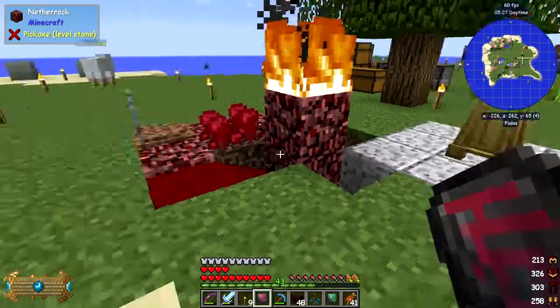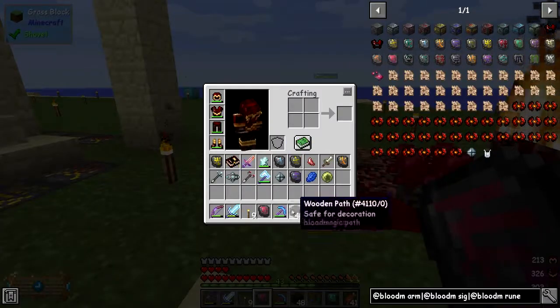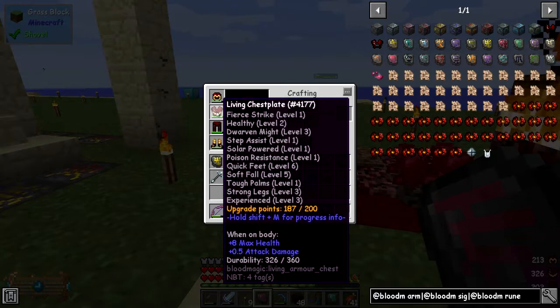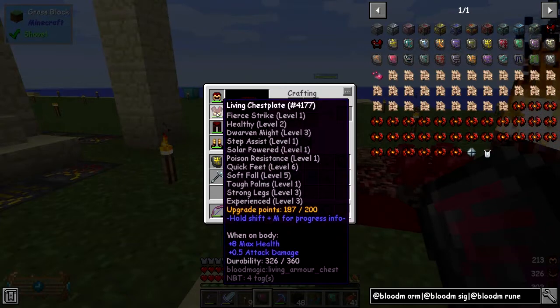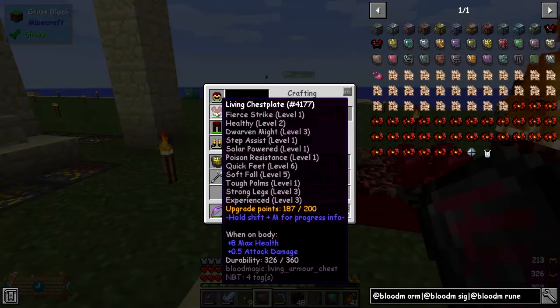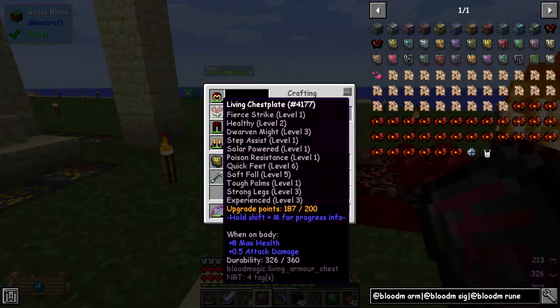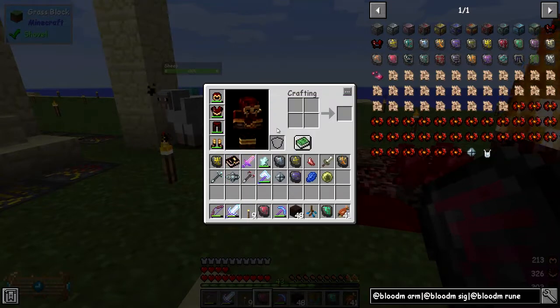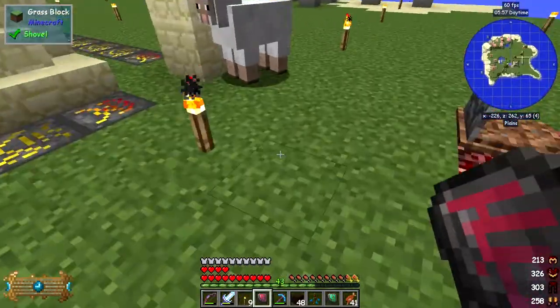I've got another two hearts - that's what the healthy enchantment does. If I look at my chest plate I've got Healthy level 2, and each level gives you two extra hearts. I believe it can go up to ten. Dwarven Might is mining, Fear Striker is to do with attack, Solar Power I still haven't quite worked out, and Poison Resistance is because there's a witch been throwing stuff at me.